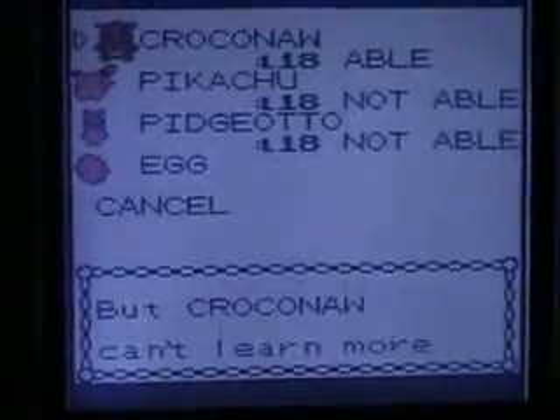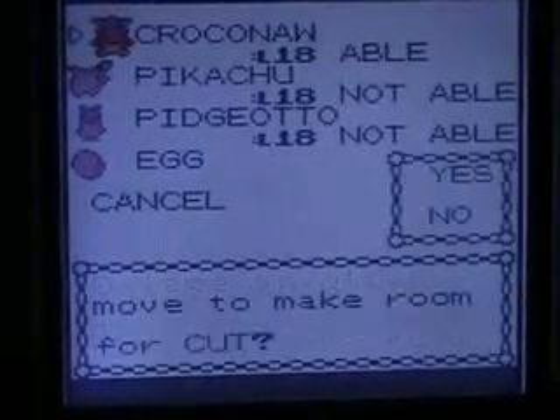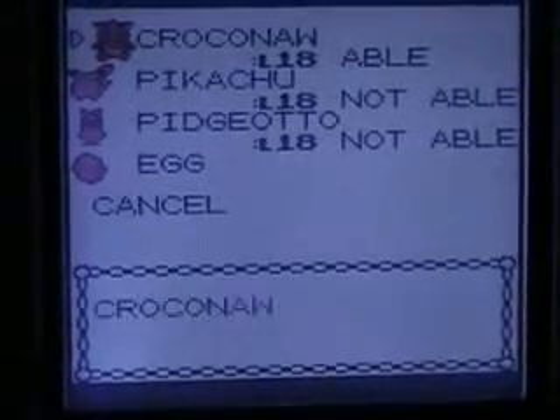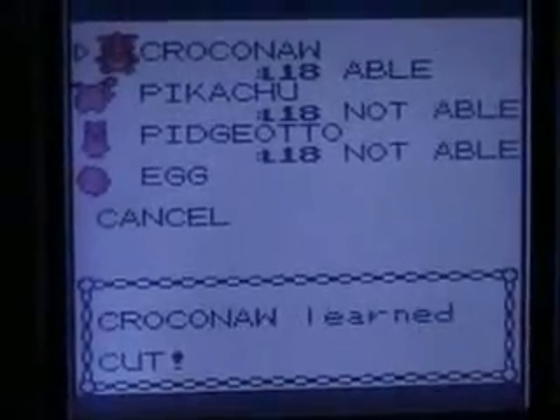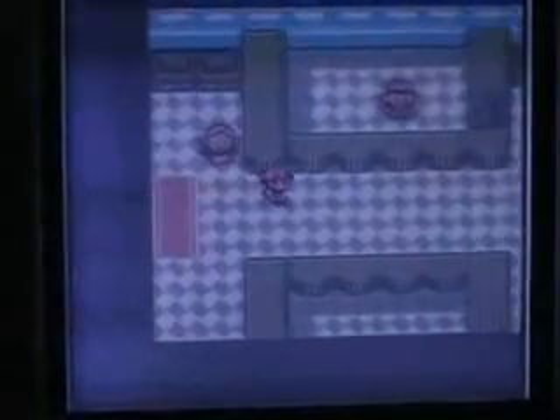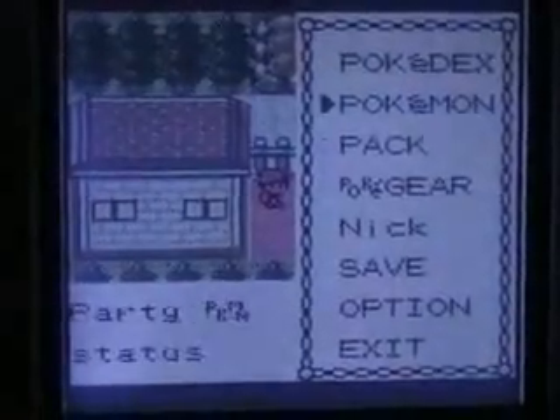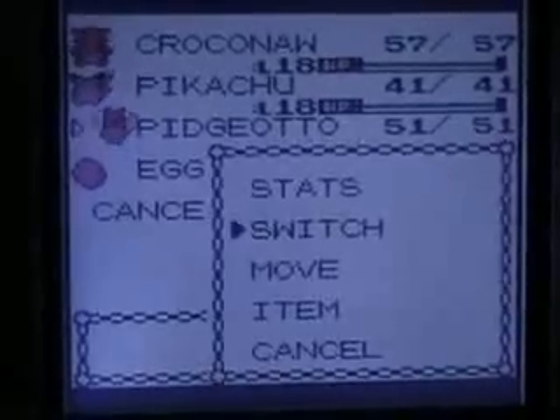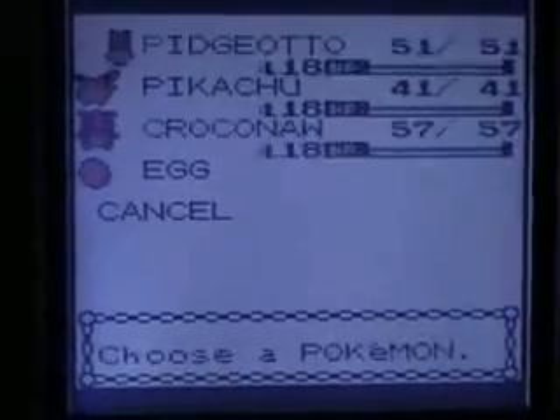Tell you what guys, I'm going to actually teach Cut to Croconaw. I'm going to get rid of Leer. There is a move re-learner in this game, but that's all the way in Blackthorn City, which is the place where the last gym is. Now, with all those little things done, it's time for the gym.